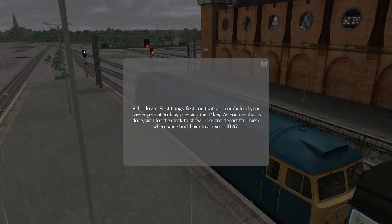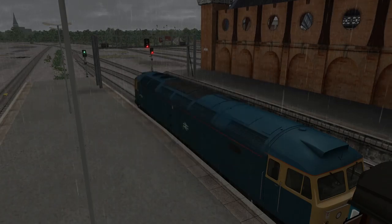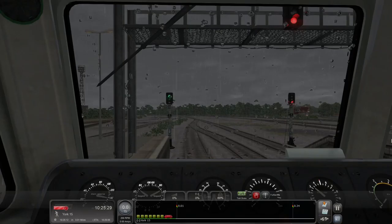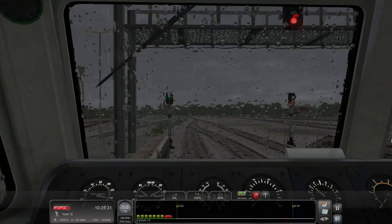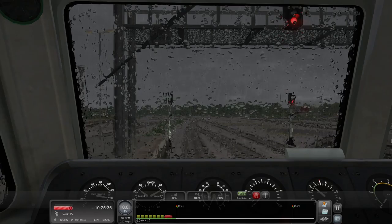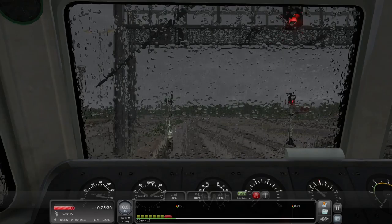Hello, driver. First things first — load and unload your passengers at York by pressing the T key. Well, that's easy. Once that is done, wait for the clock to show 10:26 and depart for Thirsk, where you should aim to arrive at 10:47. Let's kill that. Let's bring up the HUD. Since the doors are open, we can't do anything right now, so we're just going to get in the cab and get set up for departure. We are set up for departure. We can turn on the headlights — I didn't do that last scenario, by the way, so I probably would have gotten fired for that. We won't talk about that.